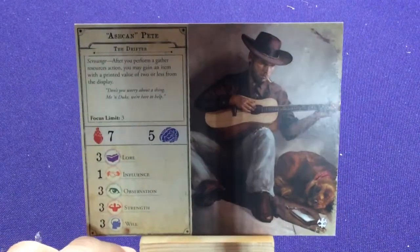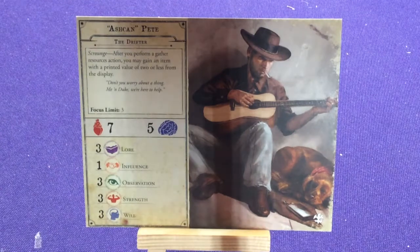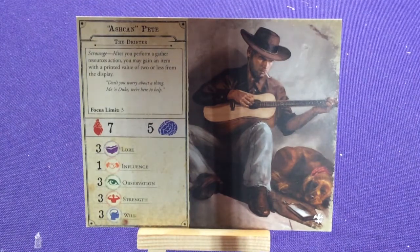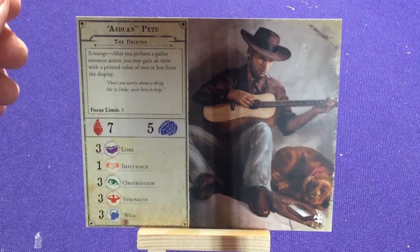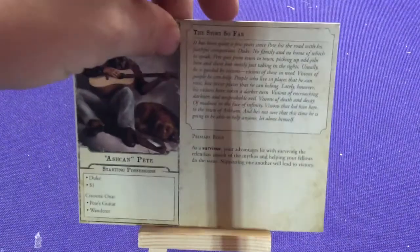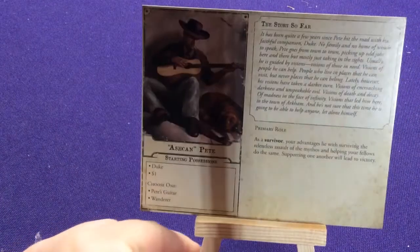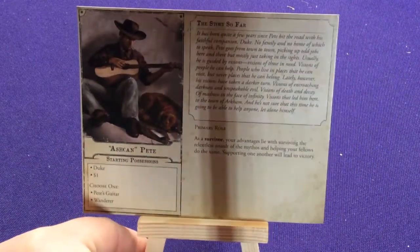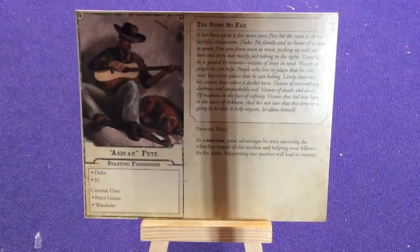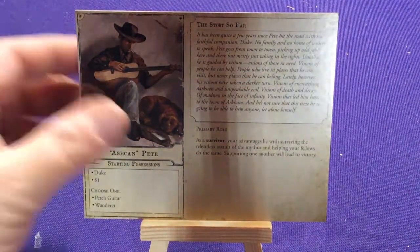Starting off with Ashton Pete, the Drifter. He's got 7 health and is a survivor type with a little dog Duke. I'm not going to read through every single part of these cards — it would take too long, but I can hold it up so you can pause and read if you want.